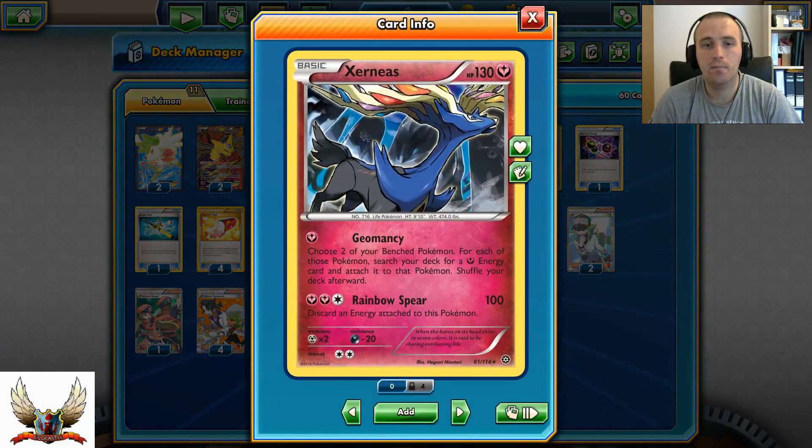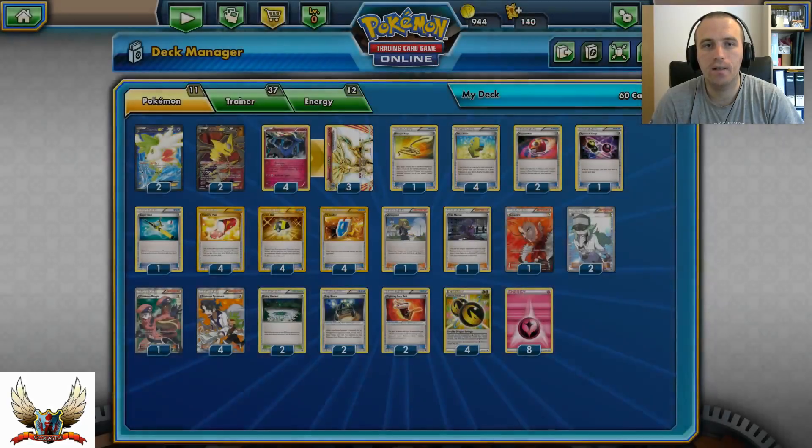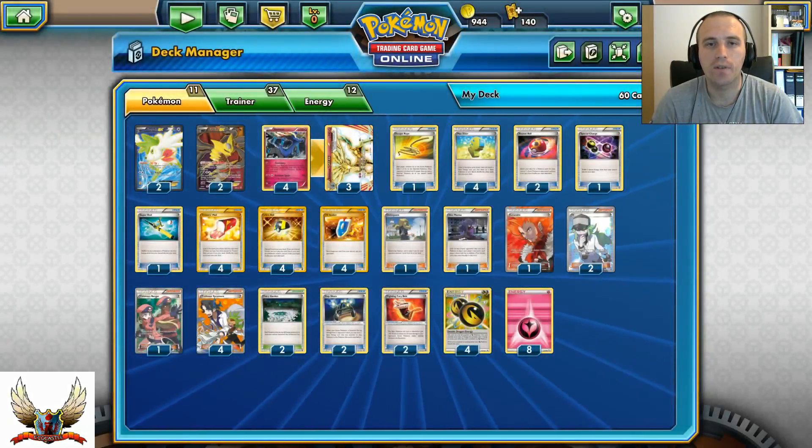With Xerneas' Geomancy you can accelerate your bench, adding 2 more energies to your benched Pokémon, which is very great. Also, with Giratina EX as the backup support attacker you can use Chaos Wheel to prevent your opponent from playing Tool cards, Special Energy, and Stadium cards, and control Mega Evolutions from being able to attack your Giratina EX. In my opinion, those two cards work pretty perfectly together.